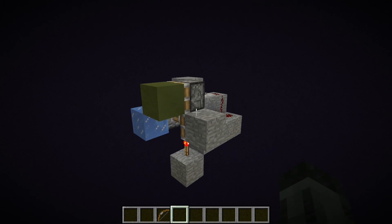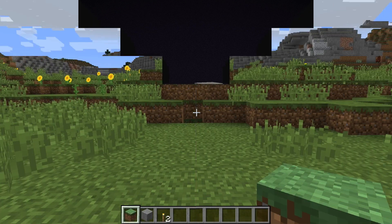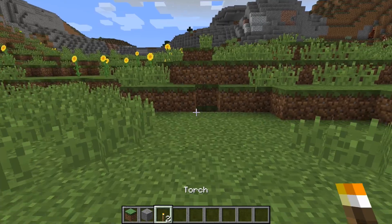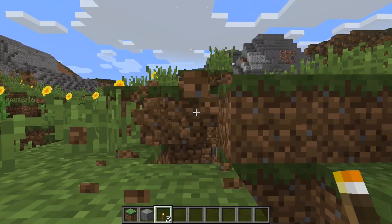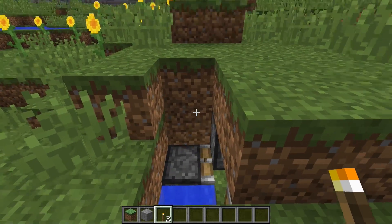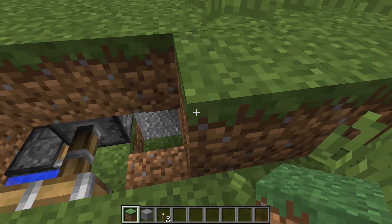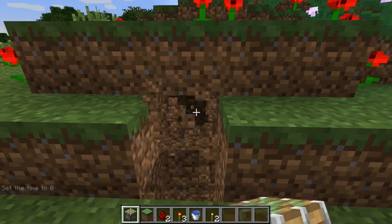Next I'll talk about some alternate designs that can lower the cost or even increase the security of this door. But first, if you build this in a field, within a couple minutes the grass will grow inside the build and the T flip-flop will have to be updated — just place and quickly remove a torch above the lower piston. Also, don't use dirt for the moving lower block, as the same thing can happen.